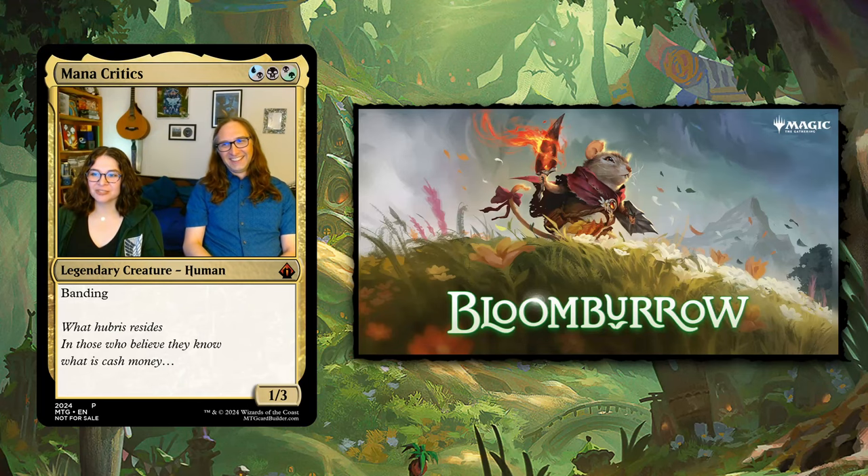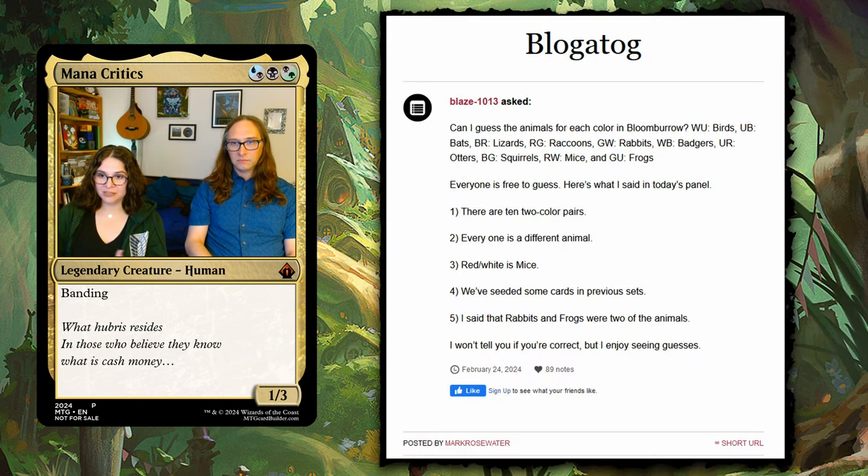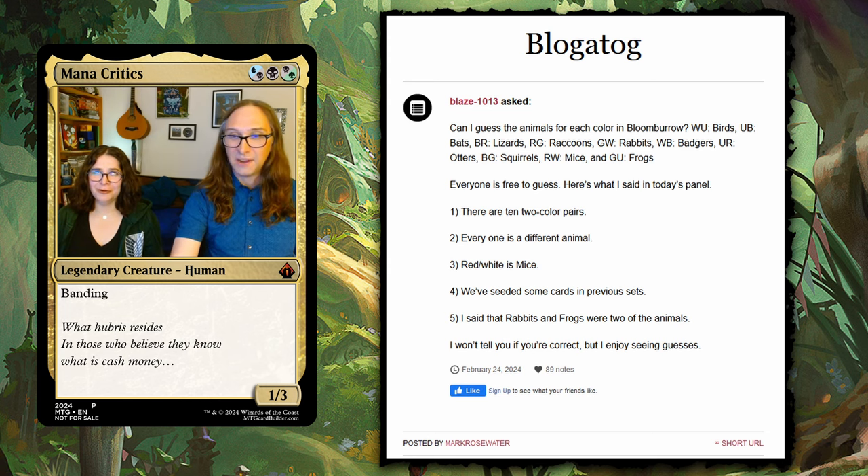Bloomburrow is going to have — we have been told — 10 color pairs associated with different animals. This is from Morrow's blog on Tumblr. We were thinking we might look ahead at some of the stuff that's already come out, mostly in Thunder Junction, but there are a few from Ixalan we want to look at as well, because Morrow mentions they've seeded some cards in previous sets. He further challenges us, the players, to figure out what the creature types for each color pair are going to be. So let's have a look, see some cute animals, and see if we can figure some of this out.